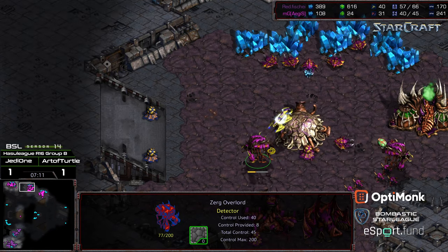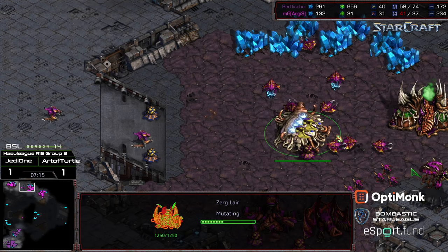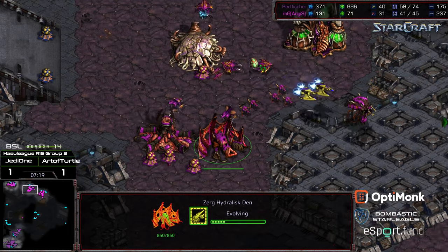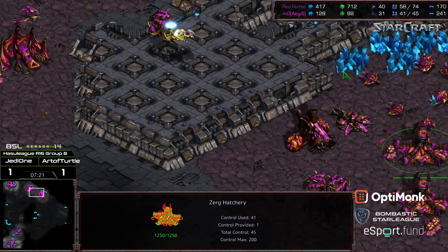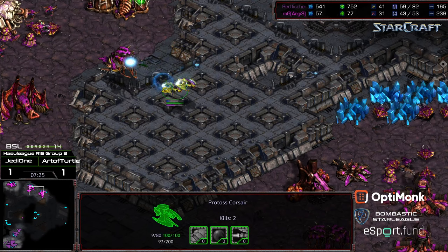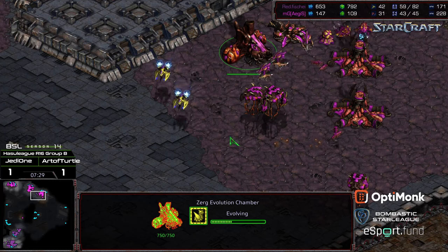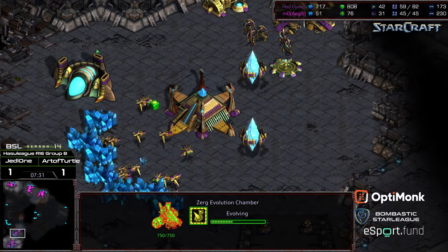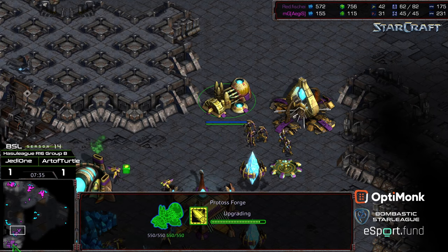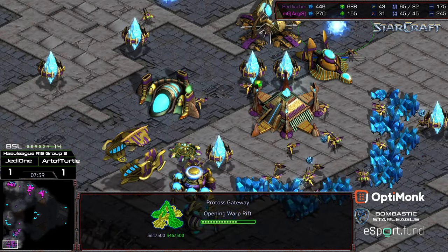So Aegis is now being punished a bit for going so gas-light. The Corsairs move and see the lack of Lair at the natural expansion. Fisheye has to realize he knows what he needs to do now and is in a pretty good position. Aegis is at 31 workers with a decent Sim City and the third base potentially walled up. At this stage I feel like Fisheye might feel comfortable going ahead and grabbing a third. The Corsair has already taken out a lot of Overlords, supply-capping Aegis. Plus one weapons is just about to come online, and the Dark Templar are being produced — looks like he wants to move into Templar tech.